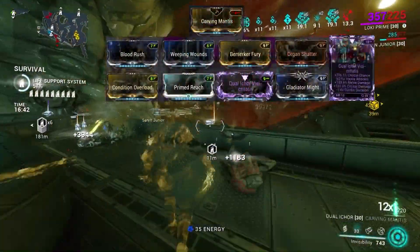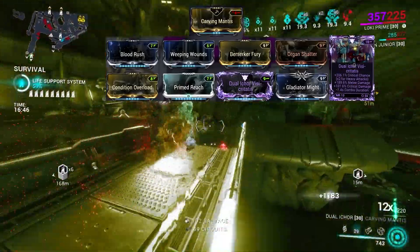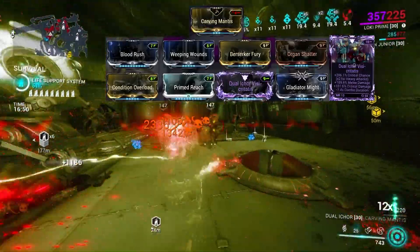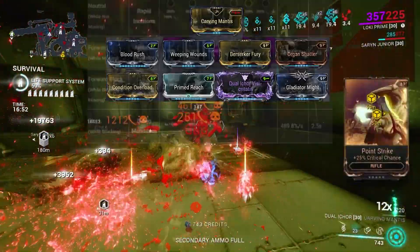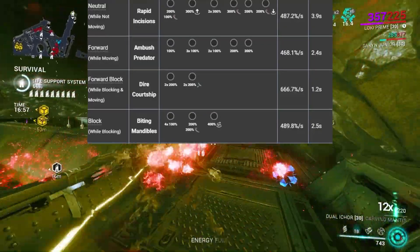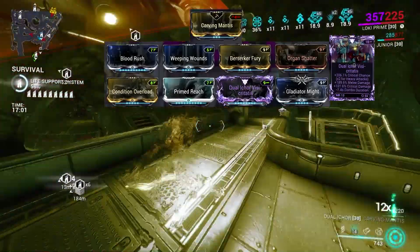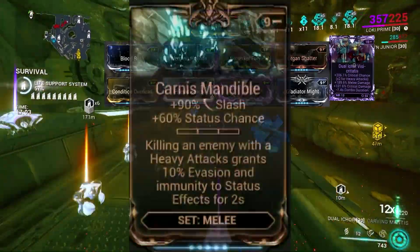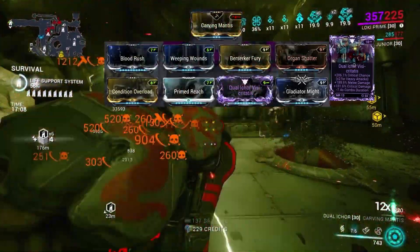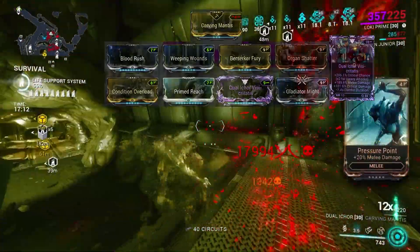We can put Carnage Mandible in our build to completely overwrite that and have slash be the carry. Here's the build I'll be using — just your average condition overload crit weapon build. The reason I'll be using Carving Mantis is because it applies more slashes than any other combo for dual swords. As long as we are not moving, whether we're blocking or not, we will perform a forced slash on our combos. A good replacement for the Ribbon mod would be Carnage Mandible to increase your slashes, which will allow you to not only force slash from your combo but also get slashes way more naturally from status chance alone.